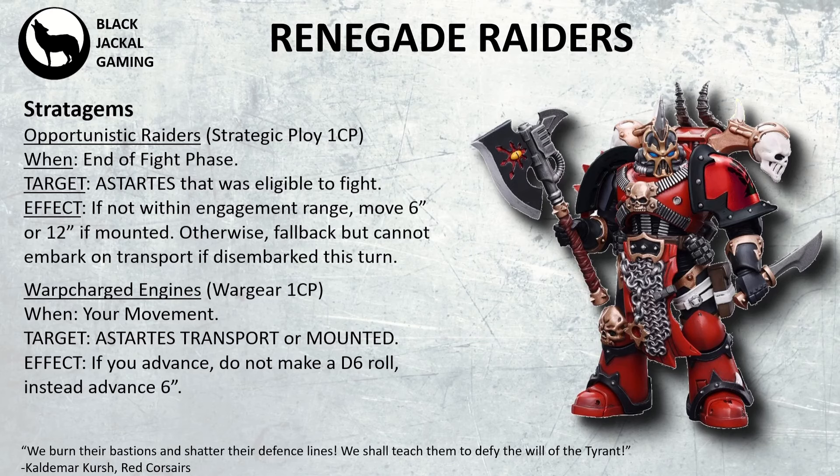Then we have Warp Charge Engines, a Wargear stratagem for 1 CP, used during your movement phase. This targets Astartes transport or mounted units, and allows you — if you advance — to not roll a D6. Instead you automatically advance up to 6 inches.